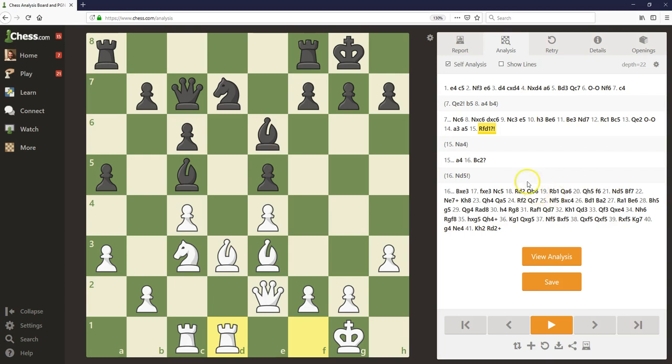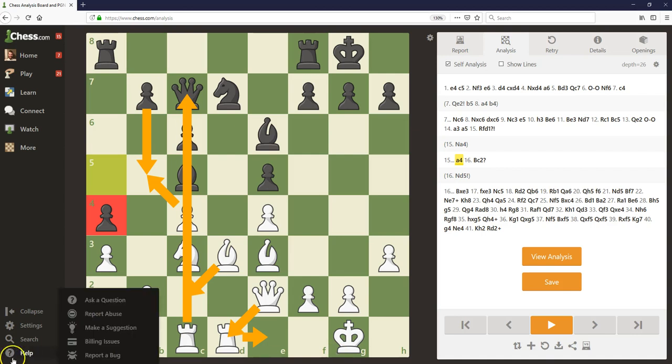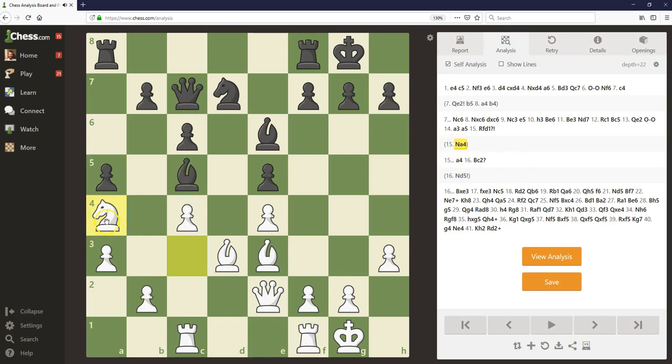After rook f to d1, Kudrin played a4, and you get this common one-pawn-fixing-two kind of structure — now it's going to be really hard for me to expand on the queen side. One of my friend's immediate recommendations after the game was, after a5, to play knight a4 to just stop this idea of pawn to a4. It is double-edged — this pawn can be a target. But it turns out not to work in white's favor when black fixes things with a4. I think it's better for white to play knight a4 here. After knight a4, the game is still roughly balanced — white has failed to get a big advantage, but both players are fine.